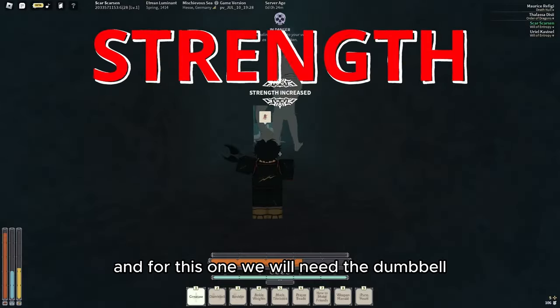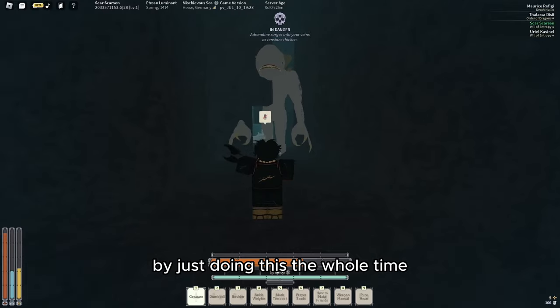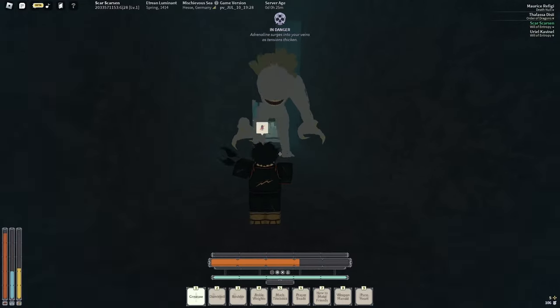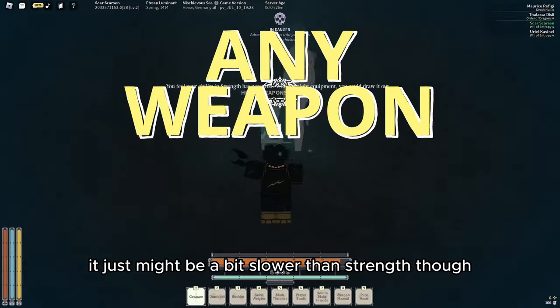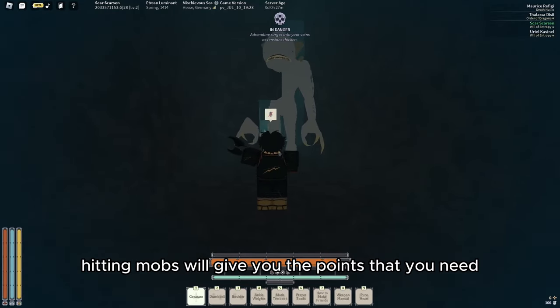First we have Strength, and for this one we will need the Dumbbell. You can simply train it as a Sharko by just doing this the whole time. Sounds easy right? You can also train Heavy Weapon the same way, it just might be a bit slower than Strength, though hitting mobs will give you the points you need a lot easier.